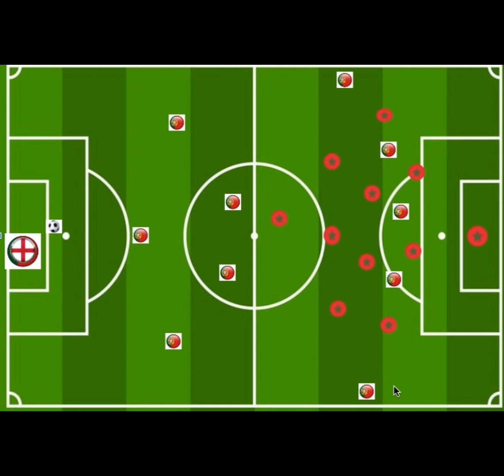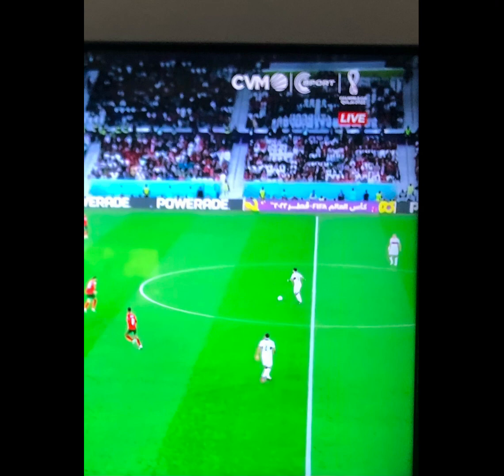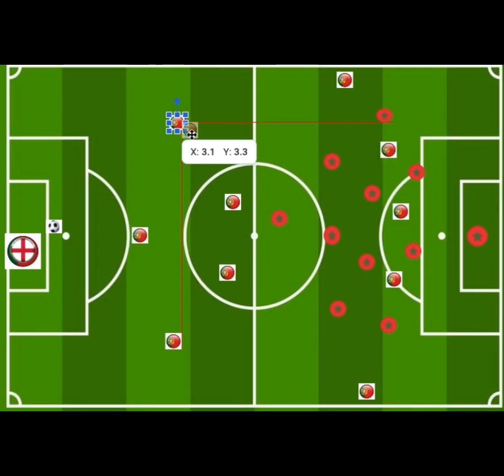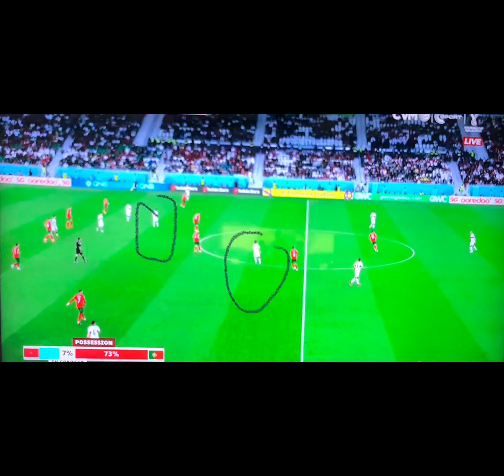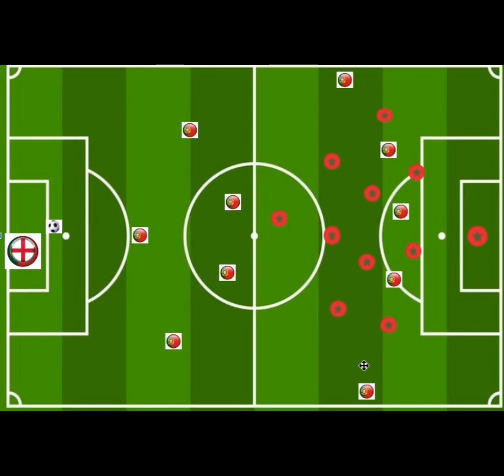Portugal's system had 3 center backs whose responsibility was mostly giving space and creating a triangle while attacking. There were 2 midfielders in the middle and 5 players up front: 2 players wide, 2 players in the half-space of the opponent's defensive phase, and 1 player in the center between the center backs — the striker.